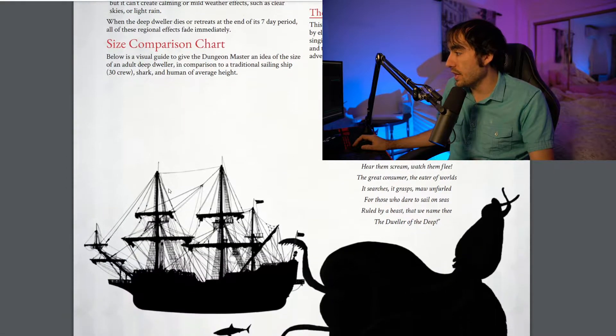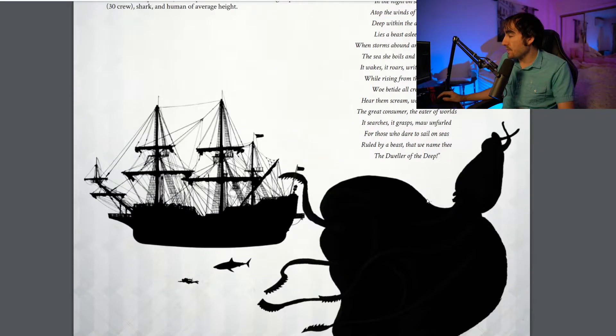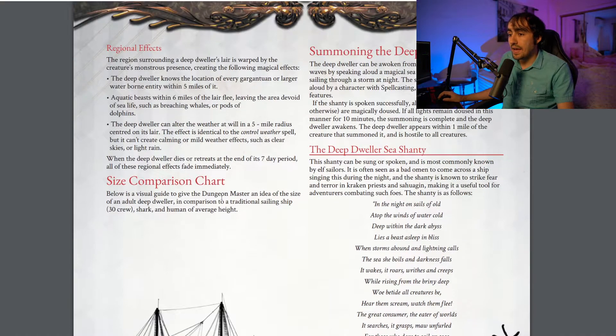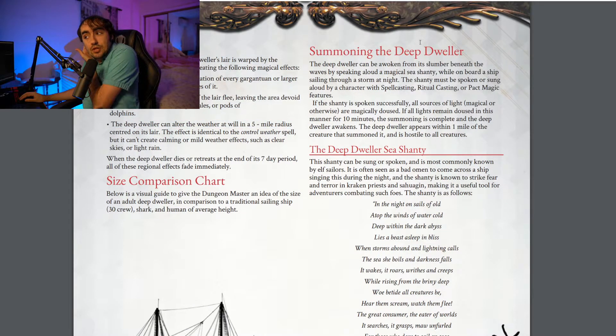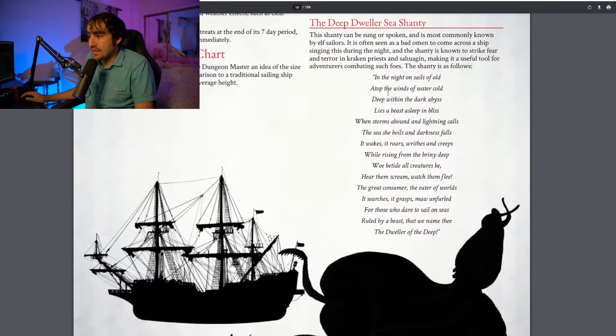There is also a size comparison chart showing exactly how big this creature is — it is massive compared to a normal ship. To summon the Deep Dweller, a magical sea shanty must be spoken or sung aloud by a character with spellcasting, ritual casting, or pact magic features. If this shanty is spoken, all sources of light — magical or otherwise — are magically doused. If all lights remain doused for 10 minutes, the summoning is complete and the Deep Dweller awakens within one mile, hostile to all creatures. The sea shanty itself is printed right here, and there is clearly a lot of thought that went into every single one of these encounters.